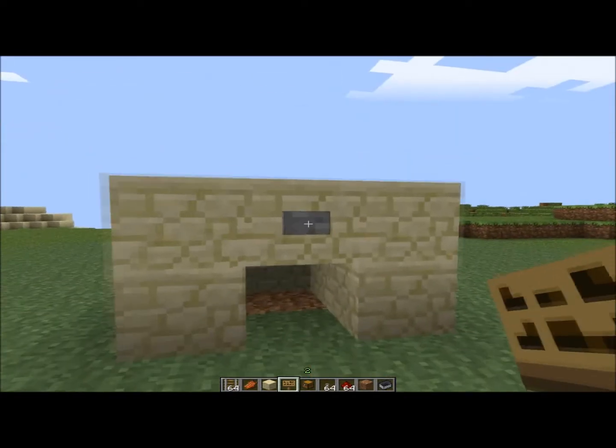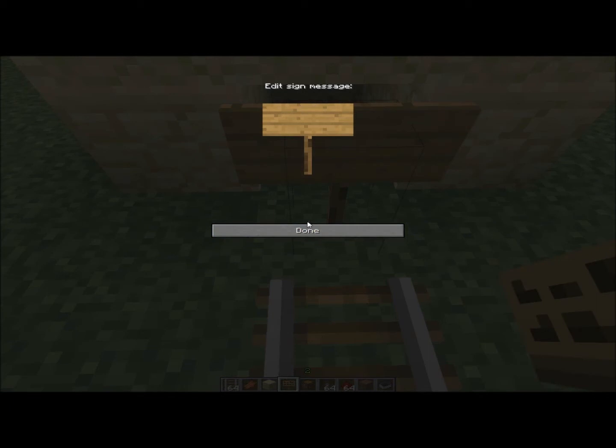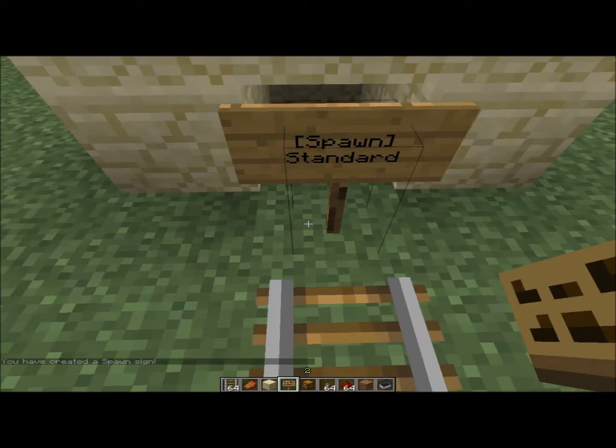What you want to do is set down a sign in front of a minecart track and on the second line — make sure it's on the second line or it won't work — you want to put the word spawn in brackets. And then underneath on the third line you want to put the word standard, s-t-a-n-d-a-r-d, like so.